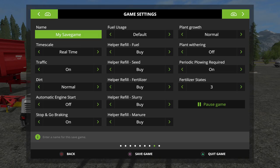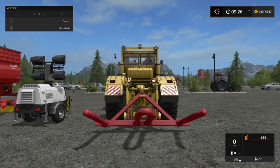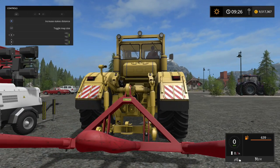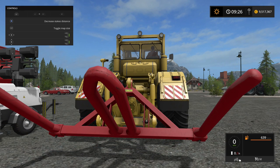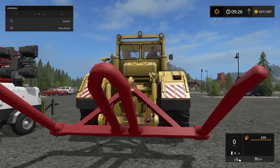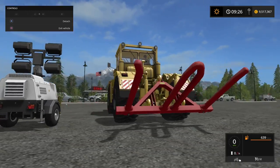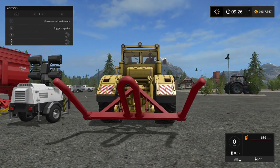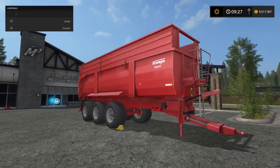I need to bring up the help menu so we can see how to expand the forks on this. L1 and X increases stake size. As you can see, it's only got two points it can connect to — that would be for your regular bales. And this wider setting would probably be used for wrapped bales, to pick up two at a time, because wrapped bales, if you've noticed, are a little bit thinner.